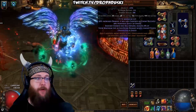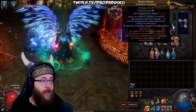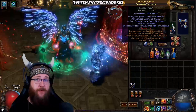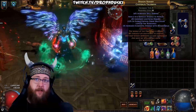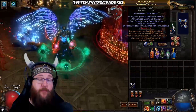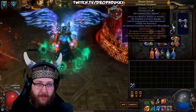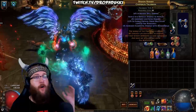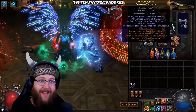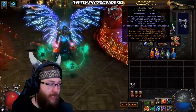Since I'm utilizing so many uniques, I've made up for resistances on my amulet. When talking about the amulet, typically you're looking for stats — strength, dex, or intelligence — to bring those up so you can level your gems and wear all the gear you need. Then you're looking for life, additional damage, and resistances if you need them. If you're capped and beyond capped for curses on every other piece of gear, you can throw all the damage you want on your amulet. For me, this one has a lot of damage stats plus 22% fire resist to help keep me alive.